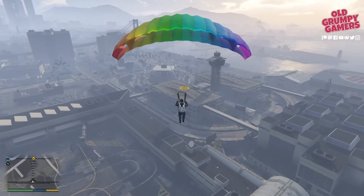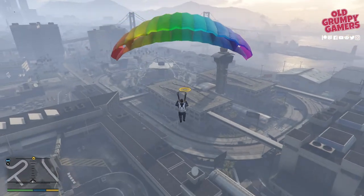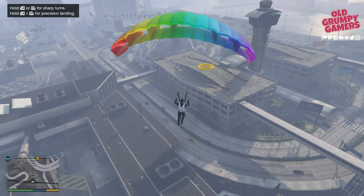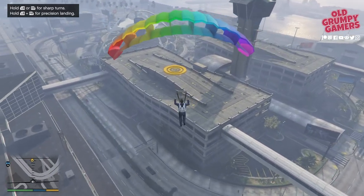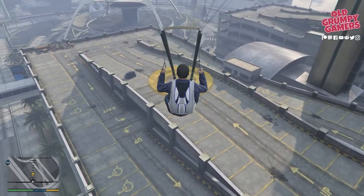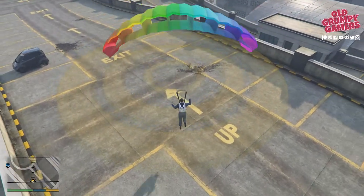We're lined up there — you can clearly see the yellow marker is now very clear. I'm just placing Michael in the right spot, try not to hit wrong buttons. Lining up and placing Michael in the right spot does take a bit of practice. Now we can start slowing down, and slow right down further.